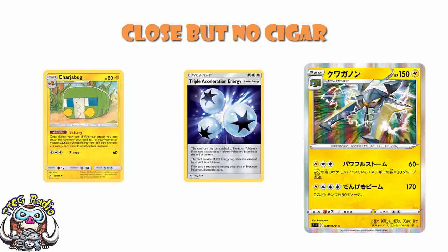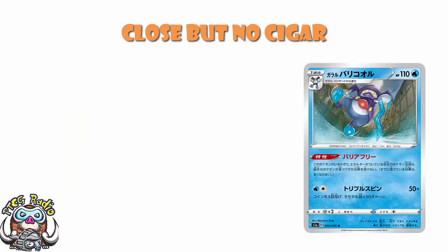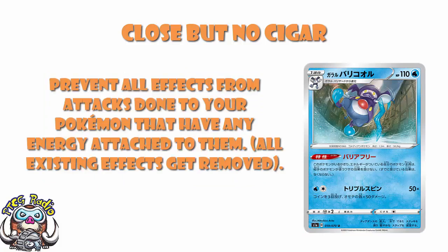Similarly, Galarian Mr. Rhyme didn't make the list, though I may live to regret that. Galarian Mr. Rhyme has an ability that prevents all effects and attacks done to your Pokémon that have any energy attached to them, and all existing effects are removed — Special Conditions, you can't attack, you can't retreat — all of this is stopped by Galarian Mr. Rhyme. Don't know how relevant it is nowadays, but I get the feeling it will be in the not-too-distant future.